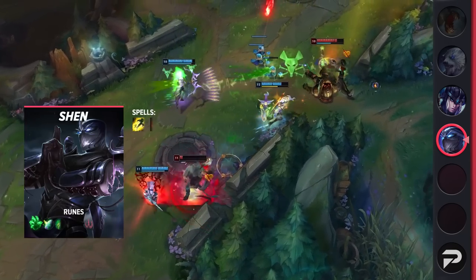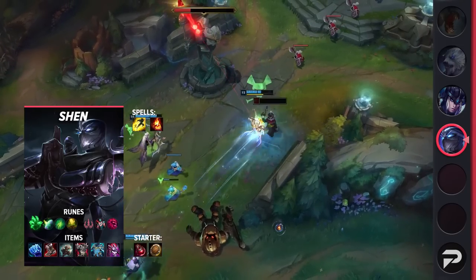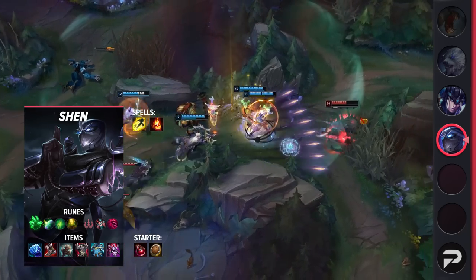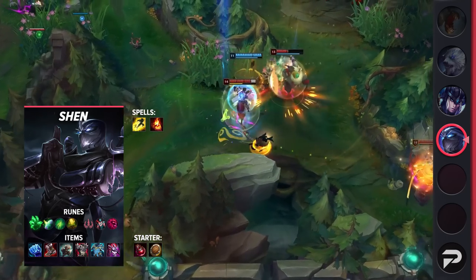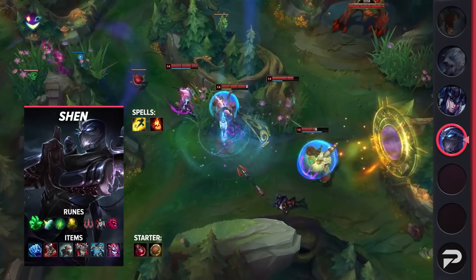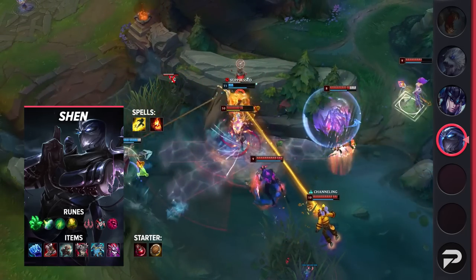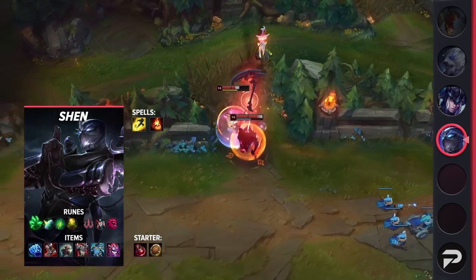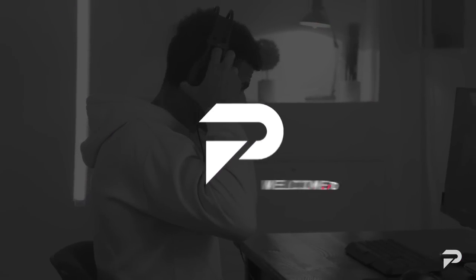Taking a look at Shen's itemization: be sure to grab Flash and Ignite as your summoner spells — you can take Teleport if you don't need Ignite to win the lane. For runes, you'll be taking Grasp, Shield Bash, Second Wind, Revitalize, Cheap Shot, and Ultimate Hunter. These runes will strengthen both your laning phase and your late-game shielding. For items, you'll be grabbing Frostfire Gauntlet, Plated Steelcaps, Titanic Hydra, Thornmail, Force of Nature, and Demonic Embrace. Feel free to grab Demonic earlier if you don't need the extra resistances.